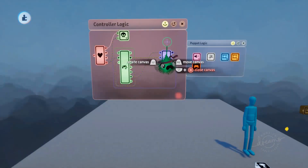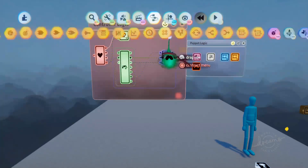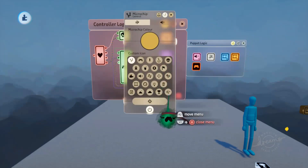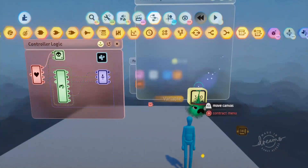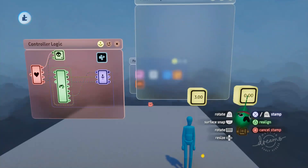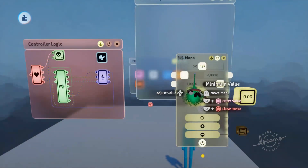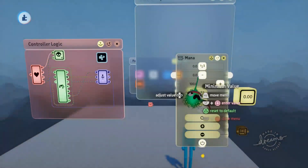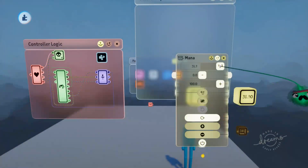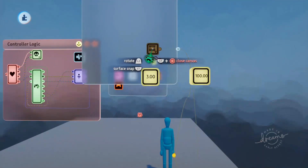That's just about all we need for a functioning health and lives system. Now I'll take you through how to make a custom resource - like mana for example. We'll grab out another microchip and give it a different icon. We're going to want another variable to keep track of this resource - we'll call it 'mana'. We'll set the minimum to zero, the maximum to 100, and the initial value to 100 because we want to start with full mana.